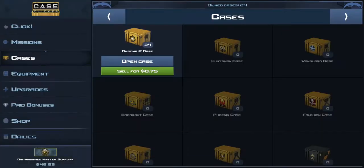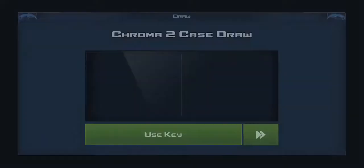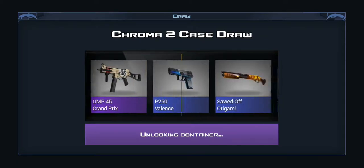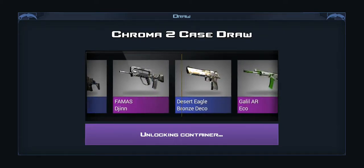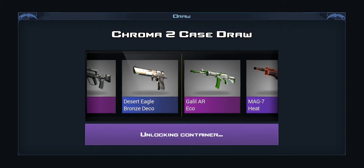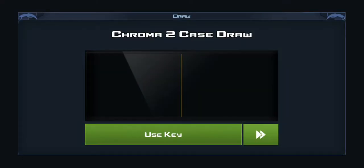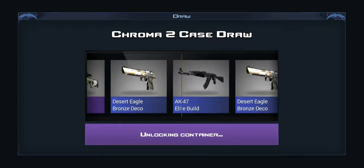Not a good start, could have been worse though. These cases are really expensive — $75 I bought 25 cases for, and then you have to buy the keys also of course. We get a pink. I think it's good because we have a mission to get two pinks.